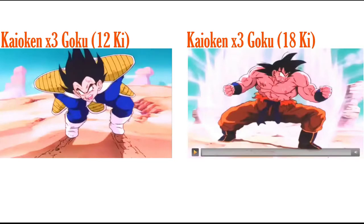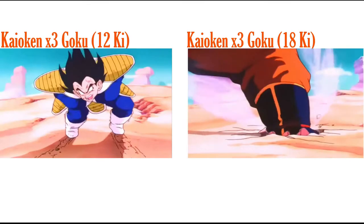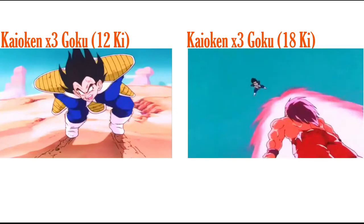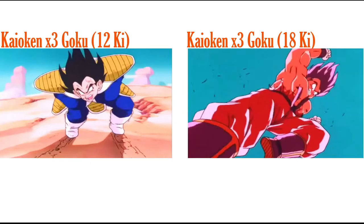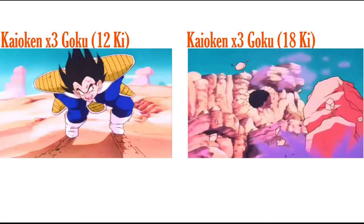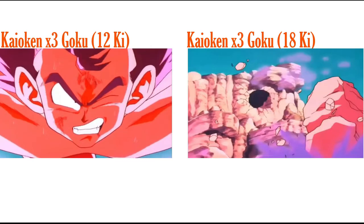The 18 Ki is actually called the Kaioken Times Three Attack in the anime and manga. It starts with Goku charging, the ground shatters, he flies at you, punches, flies around, does it again, kicks you in the face, and launches you into a rock. I think having the full Kaioken Times Three attack in Dokkan would be perfect for this unit's super attack.